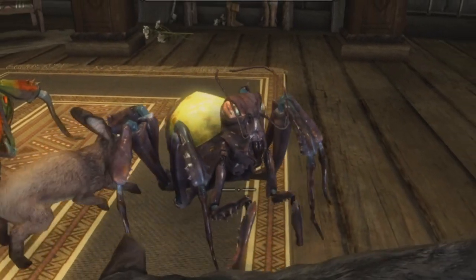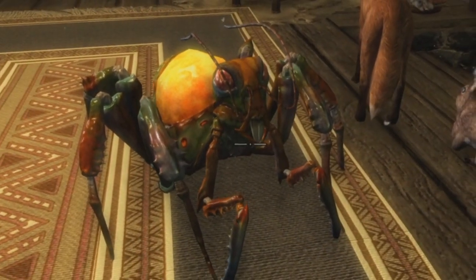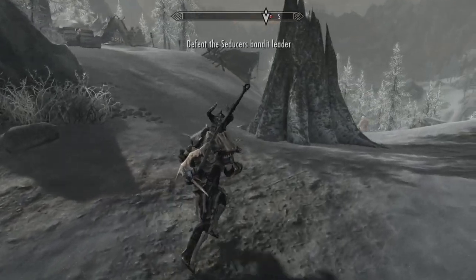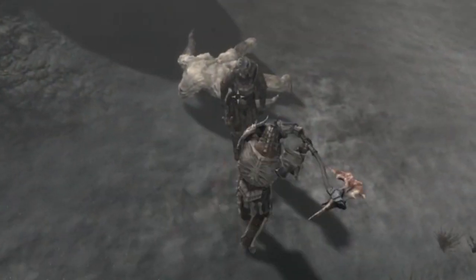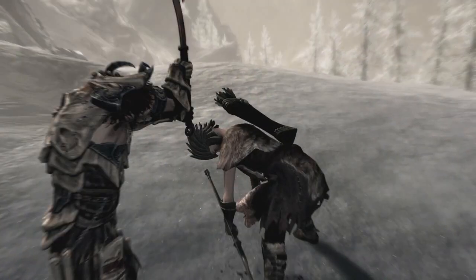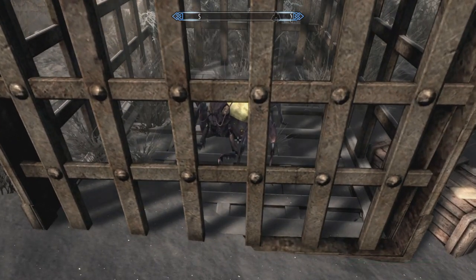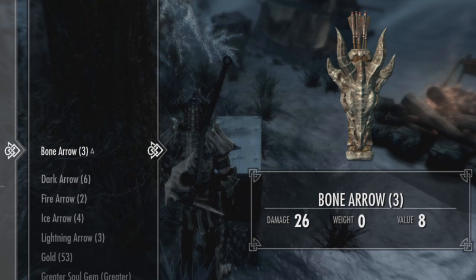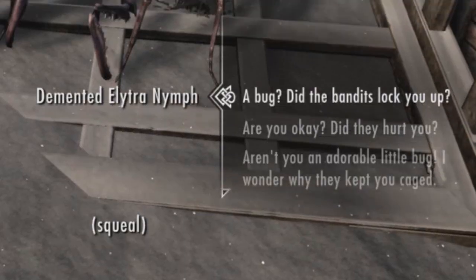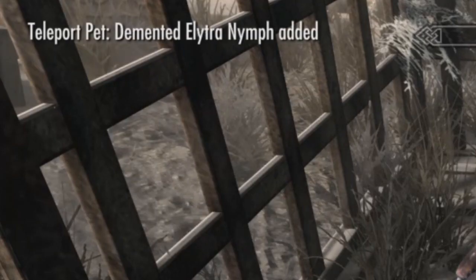There are two pets you can acquire linked to the Saints and Seducers questline, quite unique in appearance, called Elytra Nymphs. The first is found at an unmarked location to the north-west of Whiterun. You'll arrive at the Seducers Bandit Camp, where they may or may not be battling a frostbite spider. Either way, join the fight, bash up the bandits, and dispose of their leader. Then explore the camp to find the cage containing the Demented Elytra Nymph. You can either pick the adept lock or search the chest within the bandit camp to find the key. Open the cage and be nice to the bug — they should want to come with you.